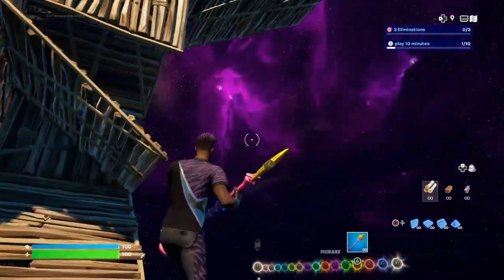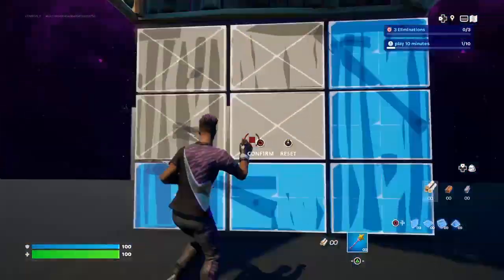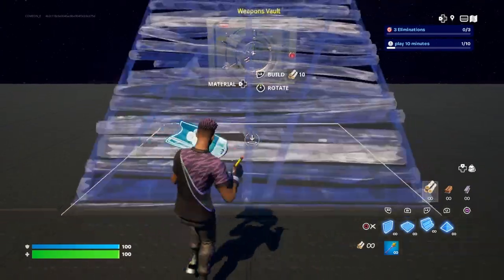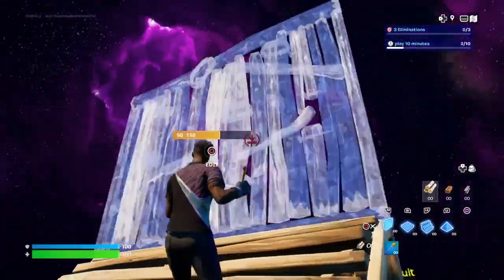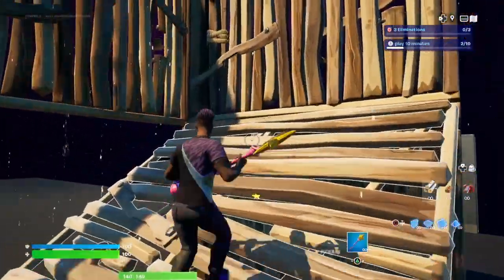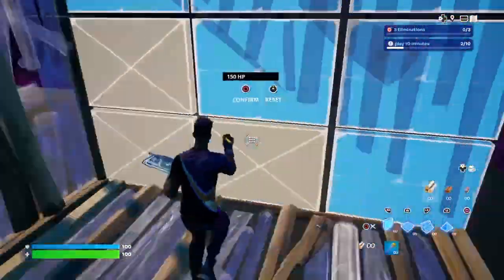And you could get really good at it. All you need to remember is to place this ramp and wall, and then these two walls right there, and also to hug a wall — and you can crank a 90. So let's just go ahead and practice.